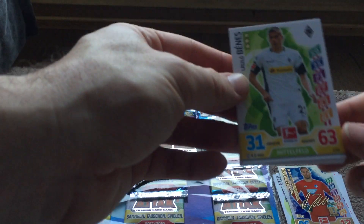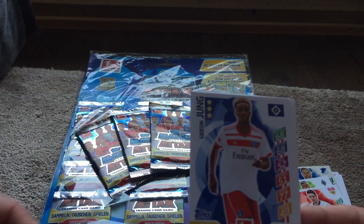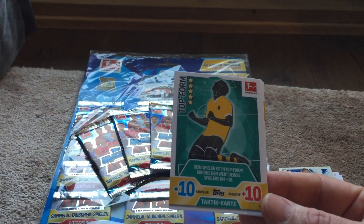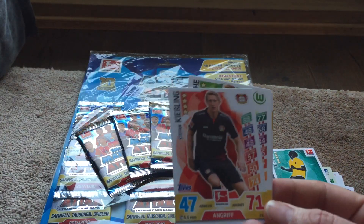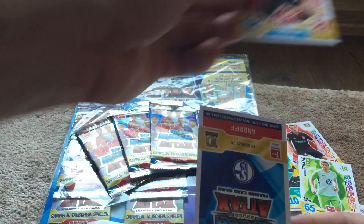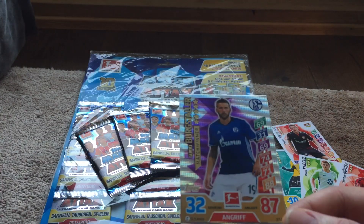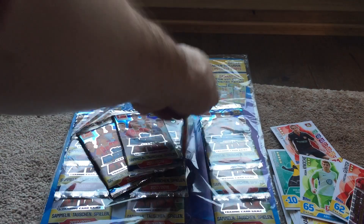In the second pack we have Benez, Brekalo, Jung, Dem, Kagawa. A top form boost card which is plus ten to your attack and defence — we have a Tactic card equivalent in the UK. Keyslink, Notch, Gunter, and then we have — I don't know what that is, but I assume that's a match winner, which is the equivalent to like a Man of the Match card back in the UK. Again, another pretty cool design for that.